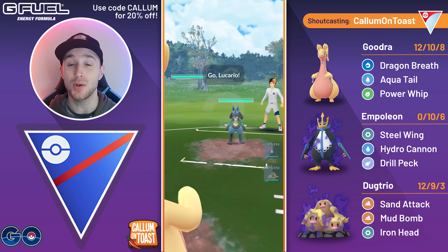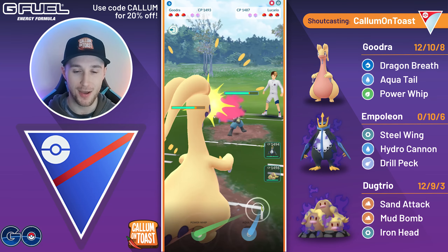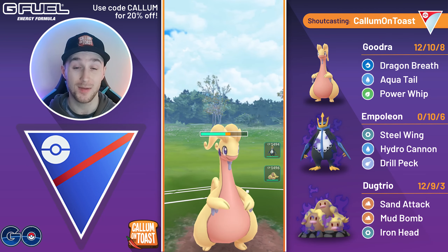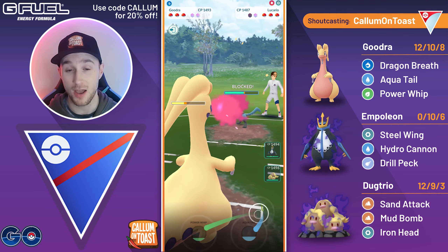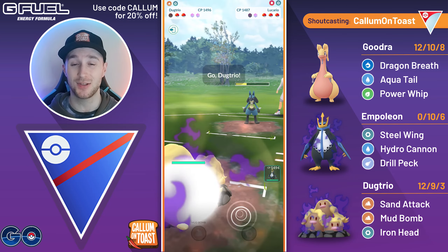Into the next battle, we see Goodra into Lucario — a big core breaker for the team. I don't really know what to do here; I have to stay in. The opponent is running Power Up Punch as well, which is worse for me because they're going to ramp up their attack. Once they take out the Goodra — which they inevitably will do — if they shield up the Aqua Tail, which they do, I'm not going to be in a great position. I don't even make it to a second Aqua Tail.